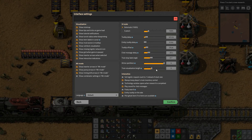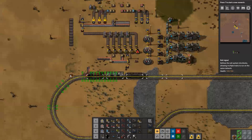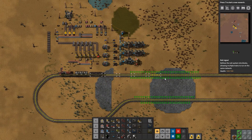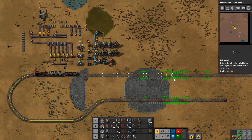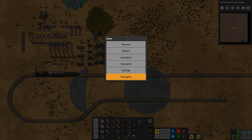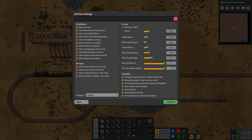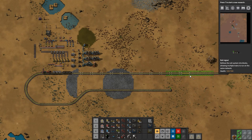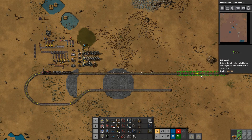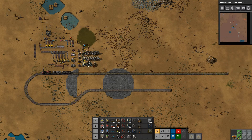In interface settings we have 'train visualization length,' which defaults to 5. This means if you take a train signal and place it, it shows you five train lengths behind that signal. If you go back in settings and set it all the way up to the maximum of 12 — on the assumption that nobody builds a train 12 units long — you can now see every single locomotive section from your signal all the way back 12 train lengths. That's a massive change that really helps.